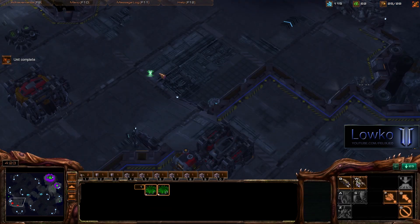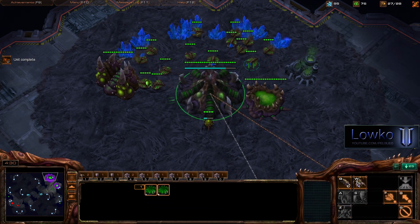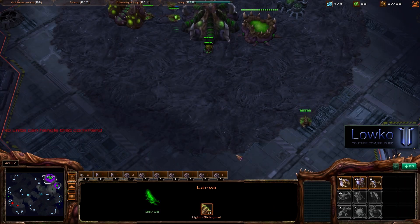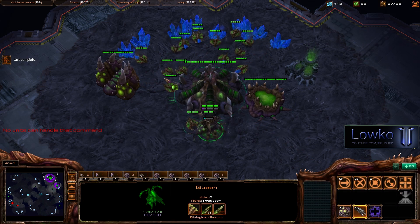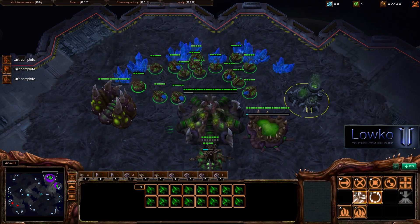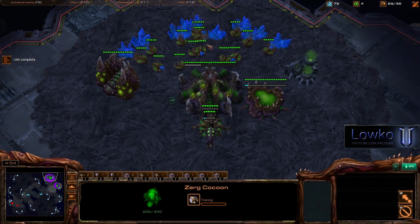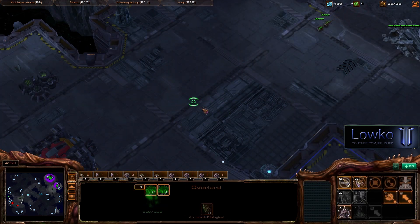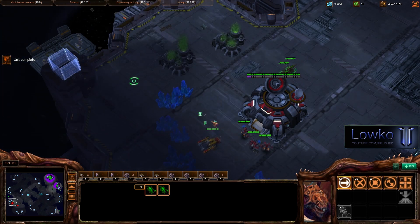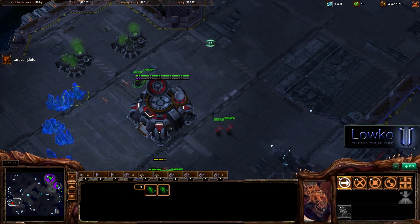I'm going to use those 2 zerglings to chase away the SCV and park them right at his base to see what he is doing. He might be going for some really early hellions or marines, so we want to know that. Right now we are at 100 gas, so we're pulling drones off gas and putting them in the main. I also made sure I only have 16 drones mining in the main — 2 drones per mineral patch, which mines most efficiently. I've got both hatcheries rallied to my natural, and I'm going to poke a little with zerglings. I see the orbital command finished — he did a really quick orbital command.